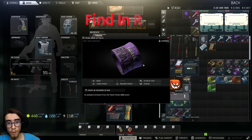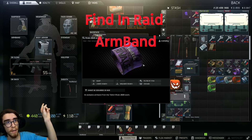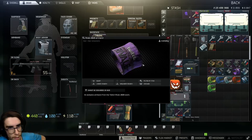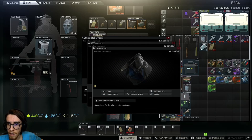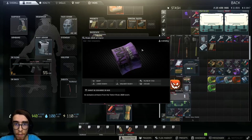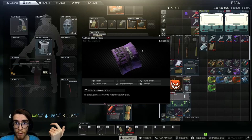The 2020 Rivals armband — I made a video about how I found it, you can check that out. It's a found-in-raid armband, nothing serious, but it's very rare. I've only found it once across five wipes, so it's kind of a big deal.